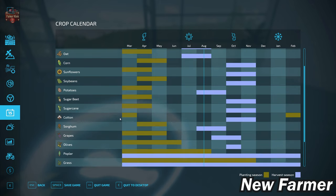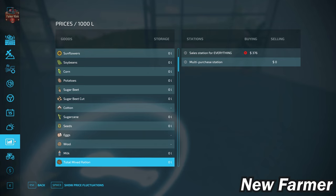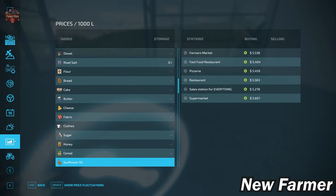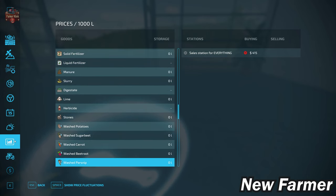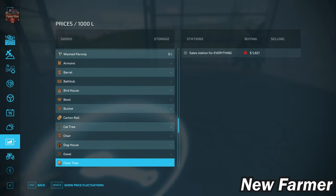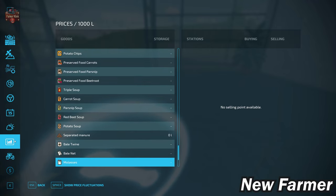Looking at the crop calendar, we have the standard FS-22 crop calendar, as one would expect for a test map. We can sell all base game crops, animal outputs of eggs, wool, and milk, as well as earth, silage, hay, straw, and grass. We also have the ability to sell all base game production items, lime, stones, farm production pack items, platinum expansion items, premium expansion production items and crops, separated manure, and hay and straw pellets.